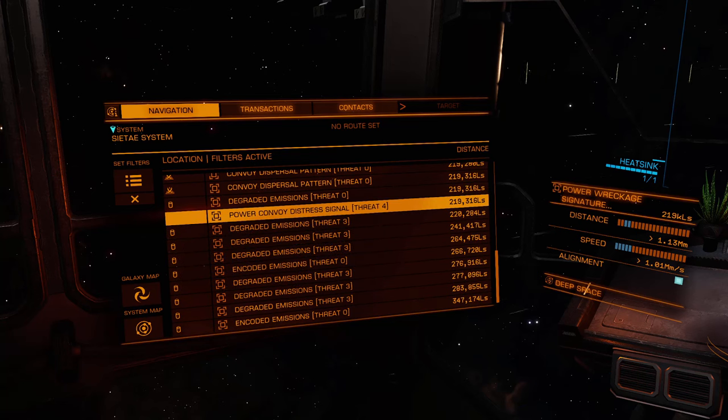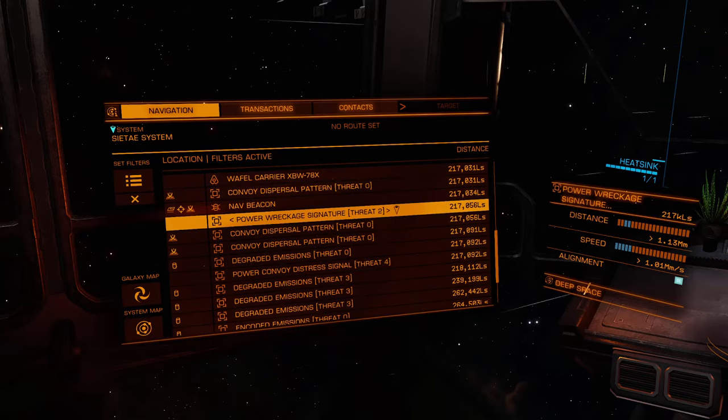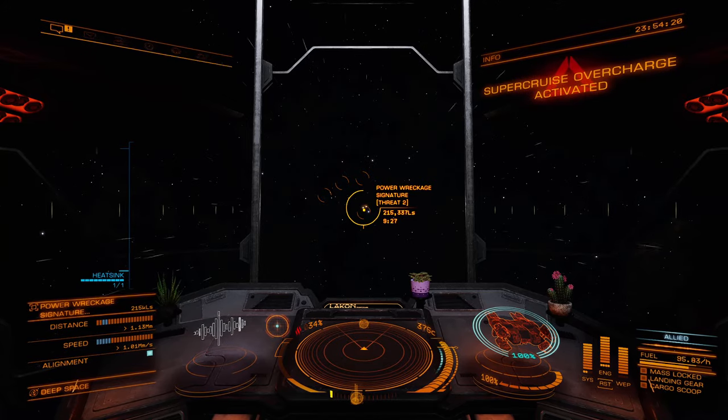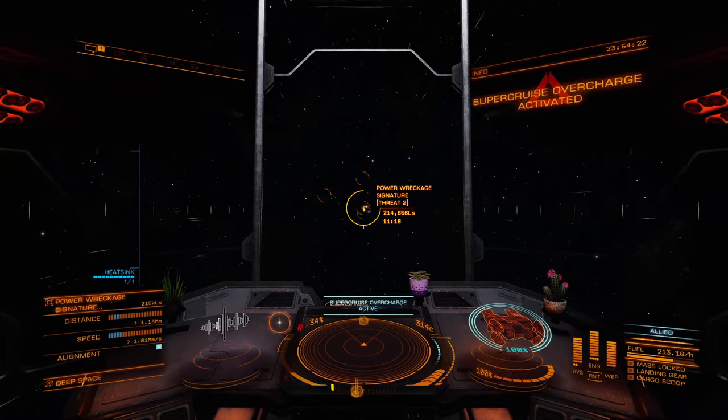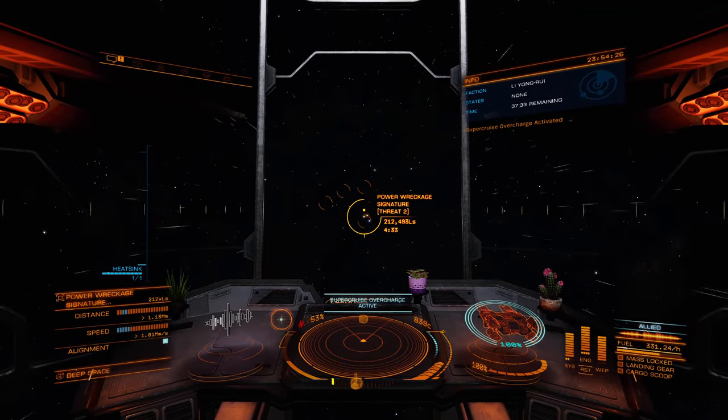Power Convoy Distress Signal — that's another one I have not seen before. So, power-specific missions. Let's get there as quickly as possible. I'm going to use the very nice, smooth overdrive on this Type 8.